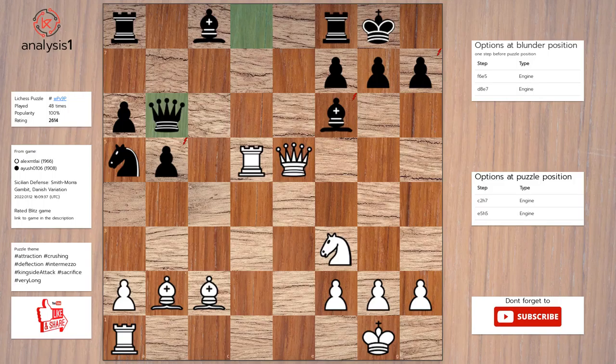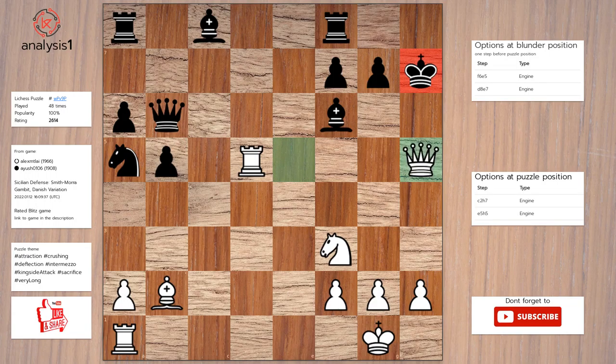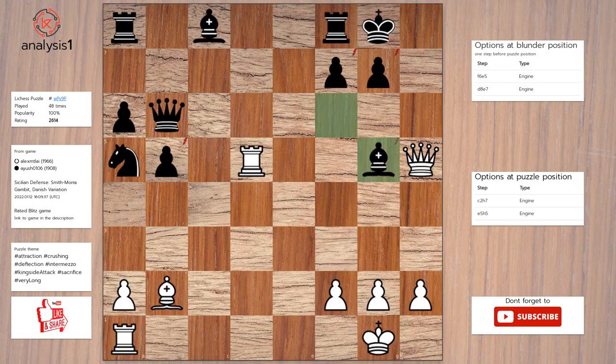Next. Threats in this position are: rook takes pawn, rook takes pawn, queen takes bishop, bishop takes pawn check. The checks are: bishop takes pawn check. Here is the solution: bishop takes pawn check. King takes bishop. Queen to h5, check. King to g8. Knight to g5. Bishop takes knight. Bishop takes pawn. King takes bishop. Rook takes bishop, check.